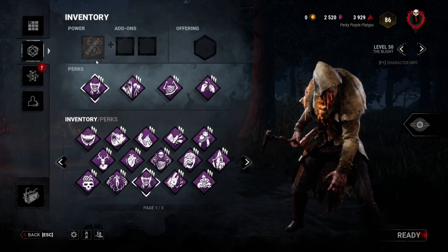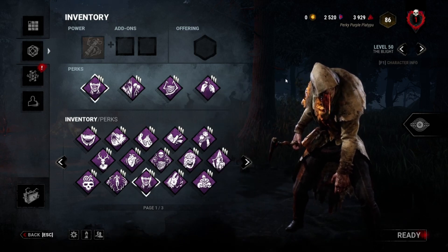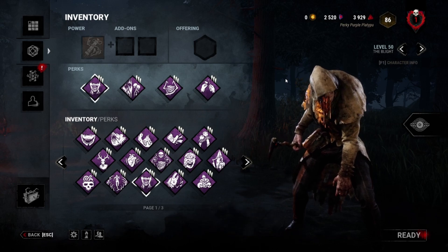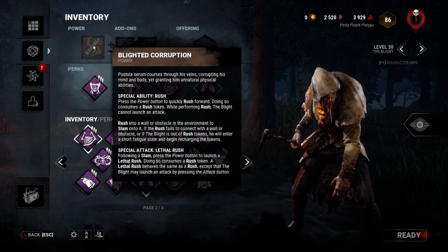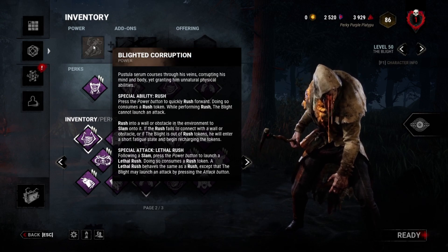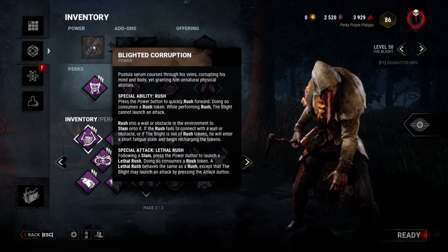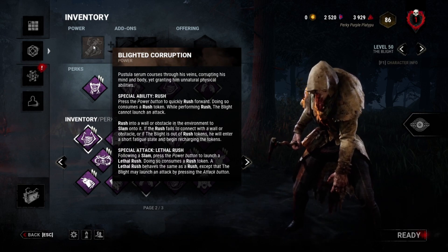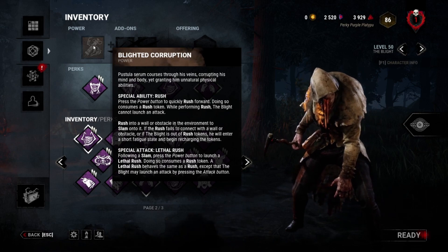So to go into it, I'm going to talk about my specific build, what the Blight does, and why it works. First of all, Blight's power: Blight has five tokens. Each time Blight hits a wall, he loses one token. When he has no more tokens, he cannot perform a rush.